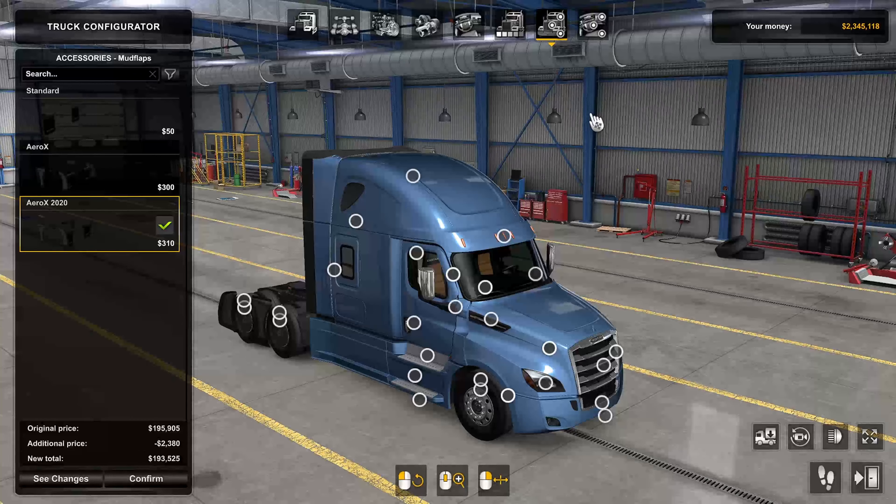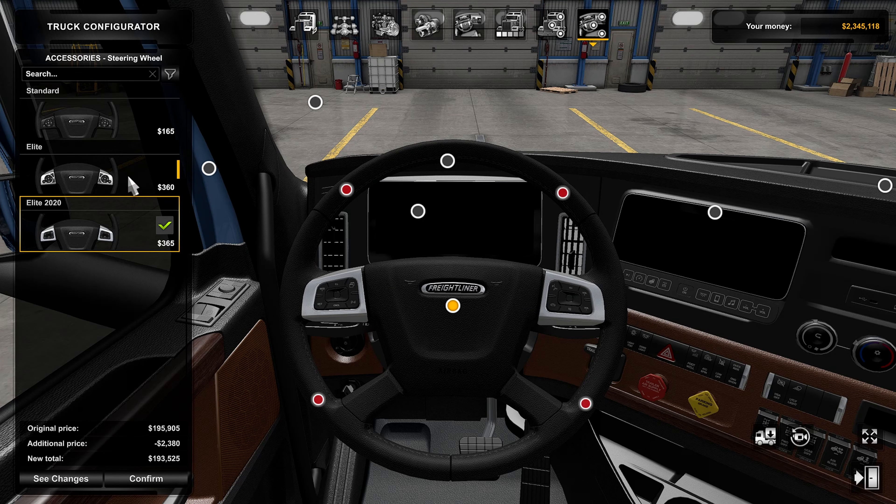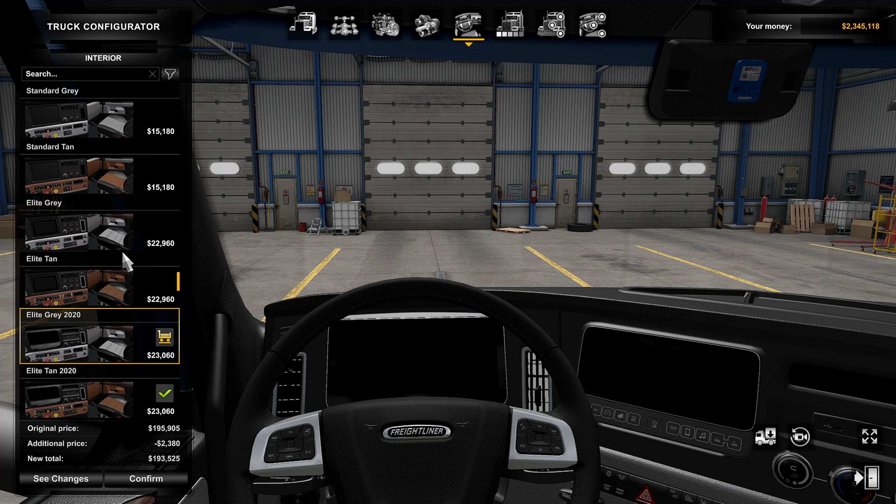Let's go ahead and take a look at the interior and see if there are any interior customization options. On the interior it looks like we have a new steering wheel option. Here is the new one and here is the old one — just a slightly more sleek design. The buttons are not spaced out like the old one where the plus and minus are separated from the arrow pad. Here they're all integrated into one rectangular-shaped button set on both sides.